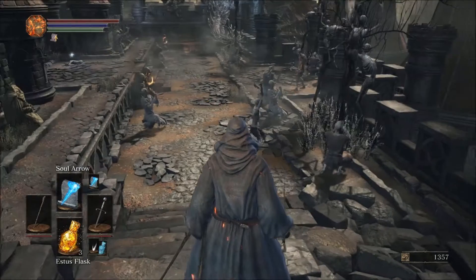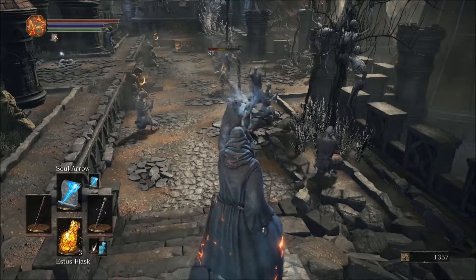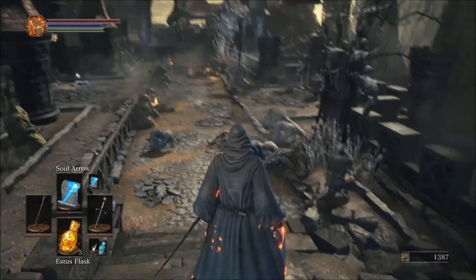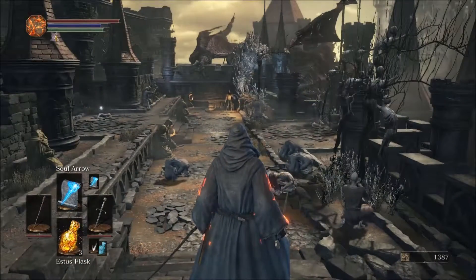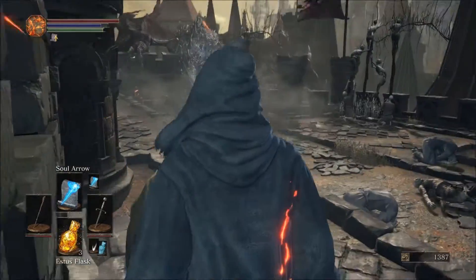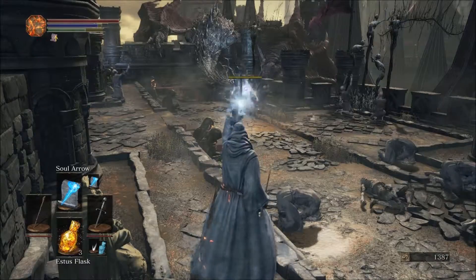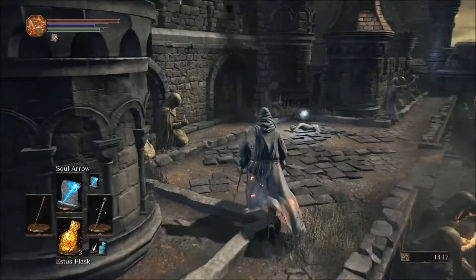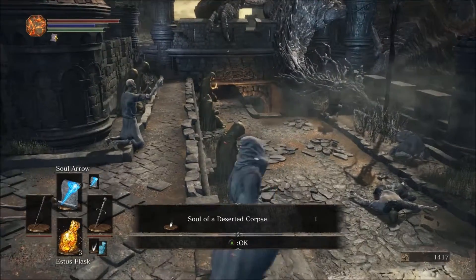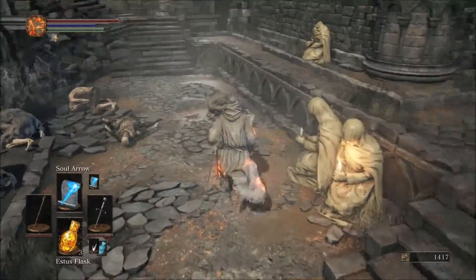Bunch of praying guys. Try and get rid of this sword-wielding guy first. Item over there and some creepy guy with a lantern. What's up, bro? Oh, I almost one-shot him — no, I did one-shot him. I'm fully expecting these praying guys to just jump up and swarm me, so we'll stay on high alert and try to take them out one at a time.